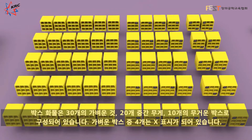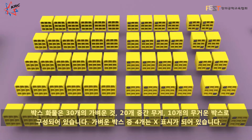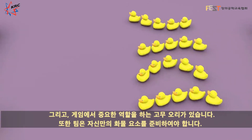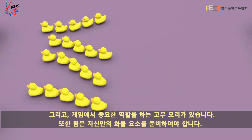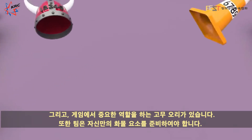Boxes come in 30 lightweight, 20 medium, and 10 heavy. Four of the lightweight boxes are marked with an X. In addition, rubber ducks will play a key role in the game, and teams will be constructing their own custom-designed shipping elements.